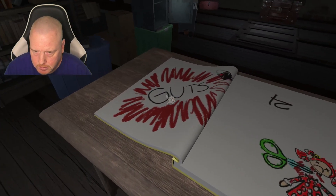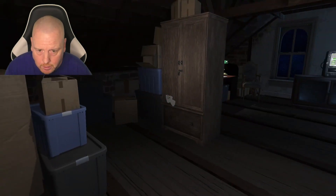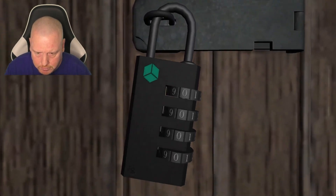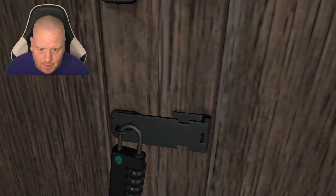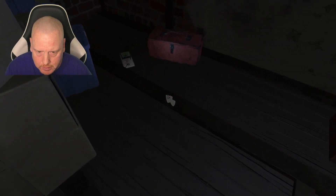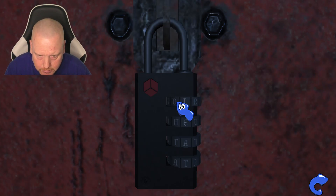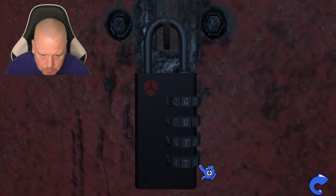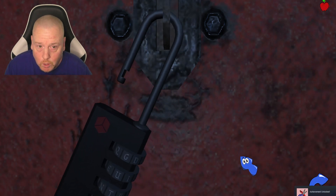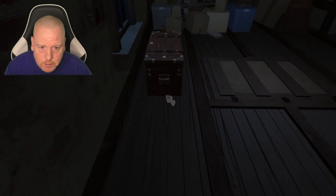Look at this - it says, I didn't notice this at first, but there's a lock right here and it says GUTS, four letters, unlocks the lock. I believe this is it, my friends. Is it this lock here? Let's see - G, oops, nope - U, T... Is it with a Z? No - GUTS! Oh look at us, we got scissors and a tape!